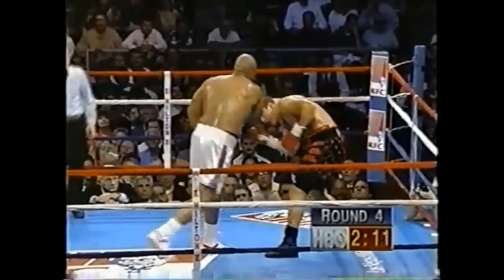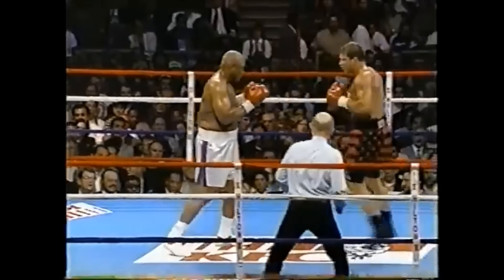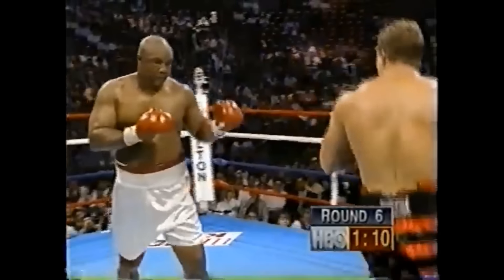Morrison again landing flush. Foreman still landing consistently, and there's the right hand over the top. Right hand lead by Morrison. Foreman clubbing with the right hand to the top of the head. Tommy lands a right and a left in return. Morrison is landing against George Foreman at a 28% rate. Morrison with a thudding left hook. Foreman comes back with the left. Right hand by Morrison. And again Foreman takes it well. George comes back with the jab.